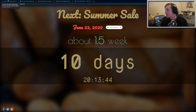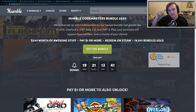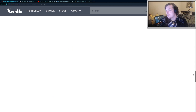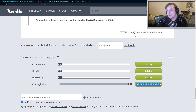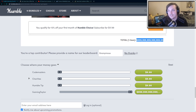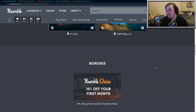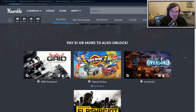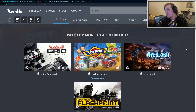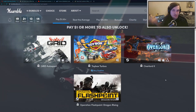Let's go back to the Codemasters Bundle. If you want to help support me and this channel, there will be a referral link in the description below. You can scroll down before you purchase the bundle. The first tier is just one dollar — I always recommend picking up the one dollar tier. It's just a dollar, everyone can pay for that. You're getting GRID Autosport, Toybox Turbos, Overlord 2, and Operation Flashpoint.